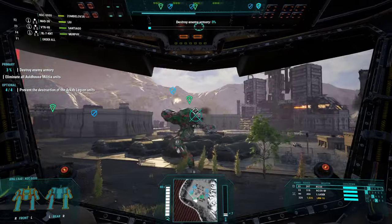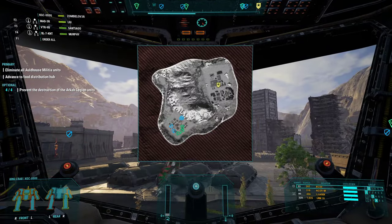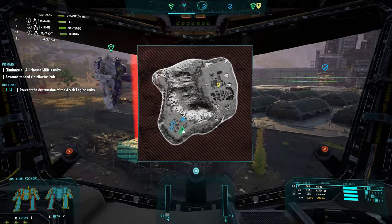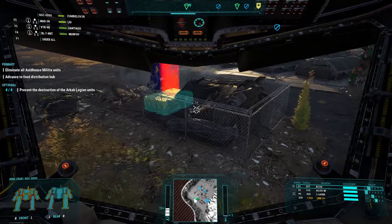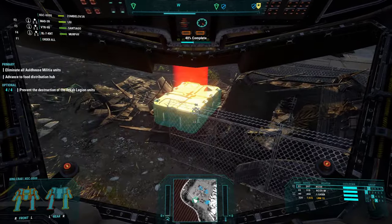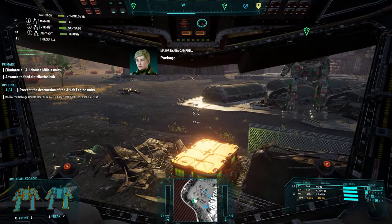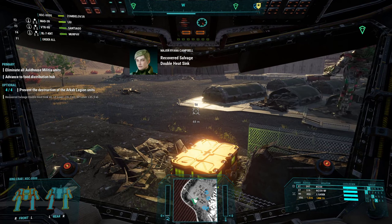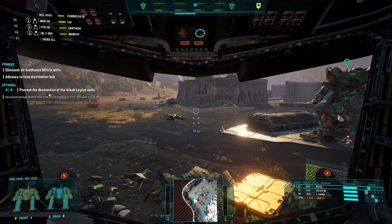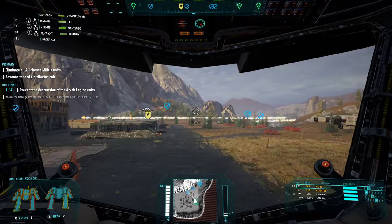This one is right at the beginning of mission nine, right by the base you have to destroy - nice and simple. On the south corner you're basically looking for a little military style green camo tent - that's where they all are. We get four double heat sinks, three large pulse lasers, and six small pulse lasers - not bad, pretty good.